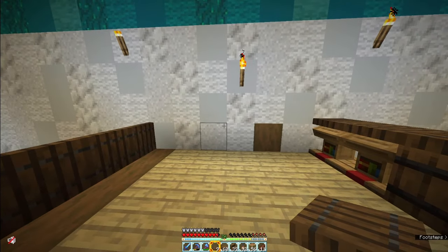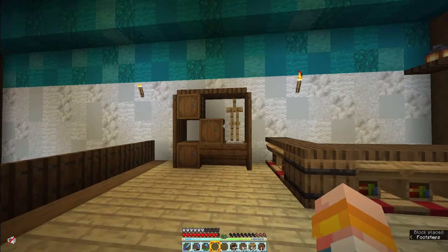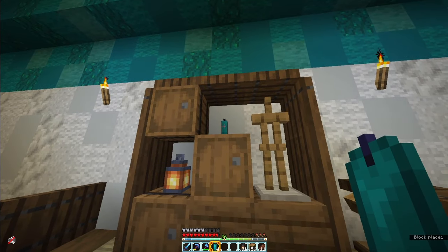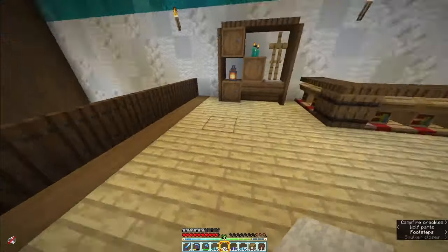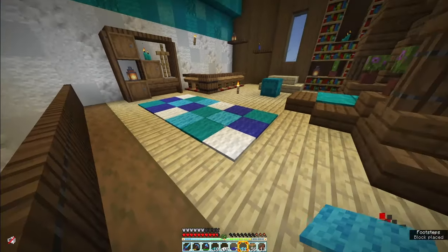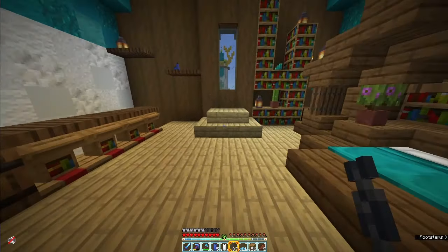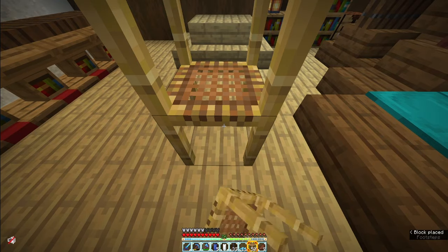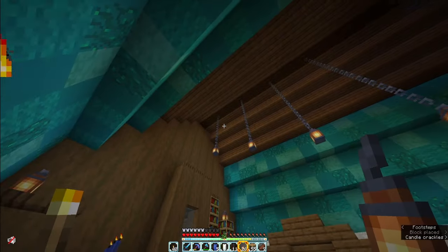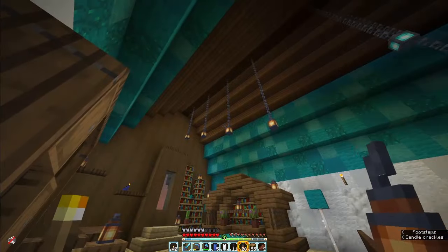A bedroom is not complete without somewhere to store some clothes, so we are going to build ourselves a little wardrobe. Pop down a lantern and a few more candles, and light those. To finish off the area I'll pop down a little rug here using a mix of different blue wools dotted randomly about. Because this is the second floor I can't do the hidden light trick under the carpet, but what I can do is go up and add some chains with lights hanging down to give another bit of light down here. I've done them coming down at an angle because it helps draw the eye to the fact that this is a bigger, deeper area.